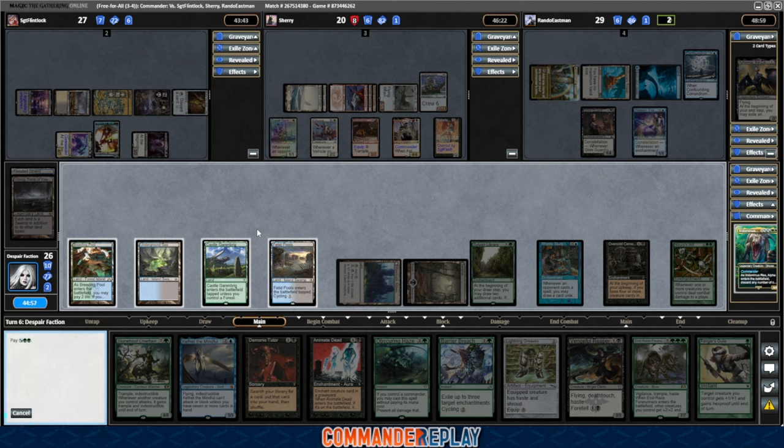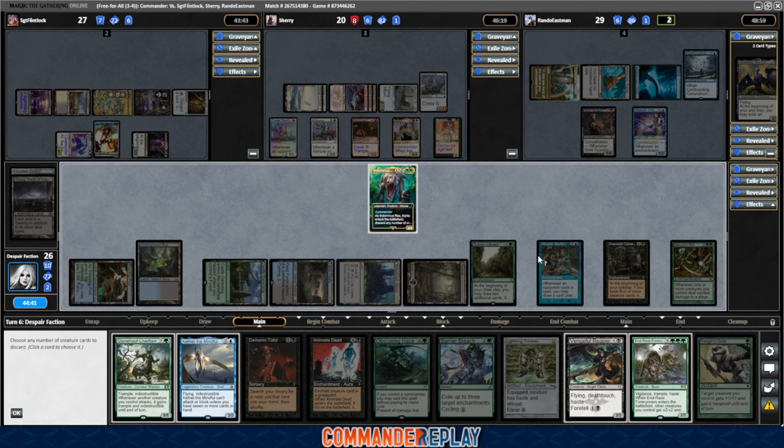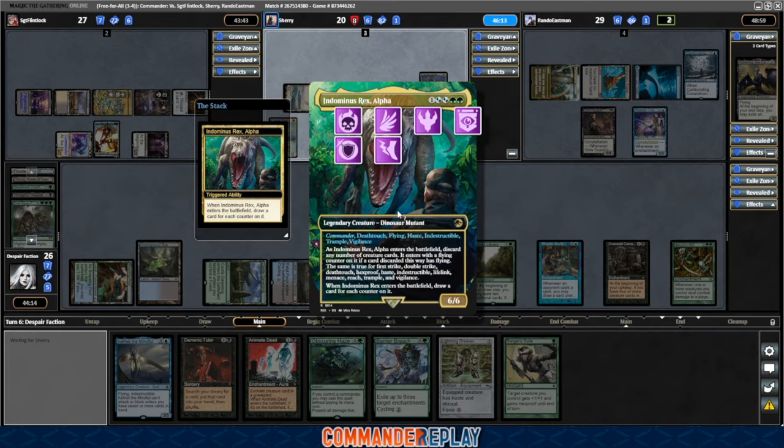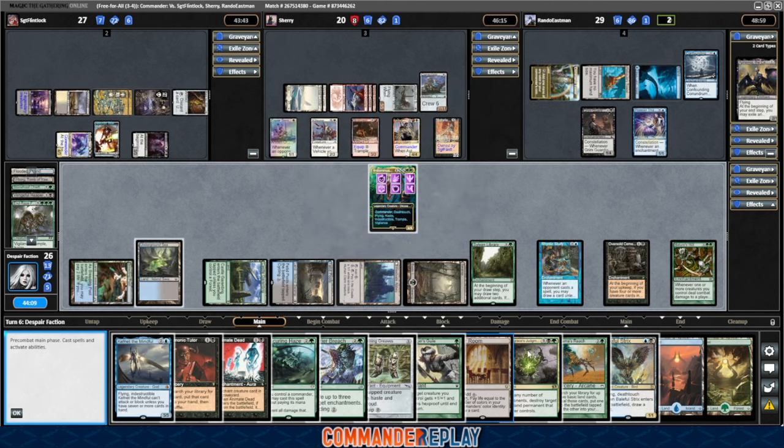Yeah, we'll be okay. Everyone's tapped out. Sherry looks like they have the most going on. Okay, we gotta do discarding — Vigilance, Trample, Haste right here; that's Flying, Death Touch, Haste; Trample, Indestructible. Definitely Trample and Indestructible. This one's got haste, this one will give us Death Touch, and then we'll go these two. So we get six counters. We have Death Touch, Flying, Haste, Indestructible, Trample, and Vigilance. We draw a bunch more cards.